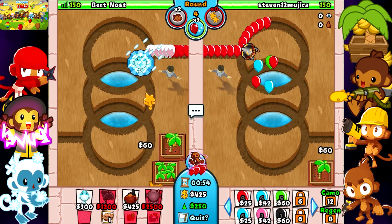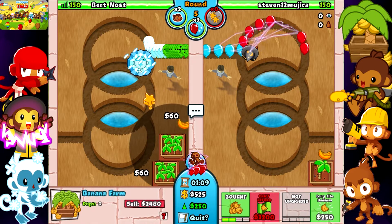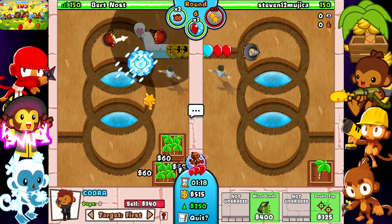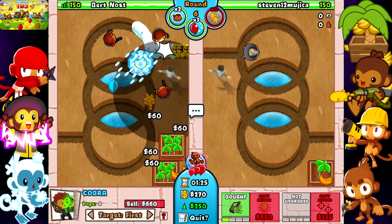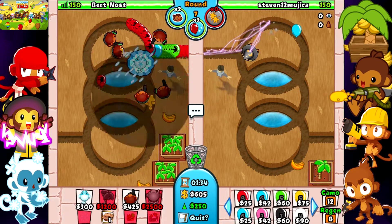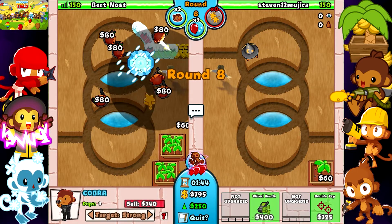So we're using cobras — I think most of you already know this strat. Just get the other plantation and then go for cobras right here. The only thing you need is wired funds, so get them to strong. Keep collecting bananas and get them only to wired funds — that's all you need. Get five of them.